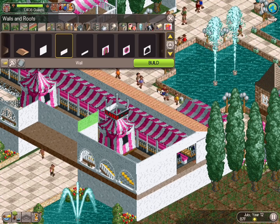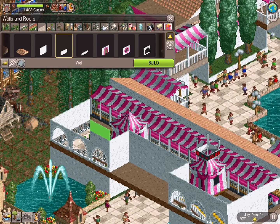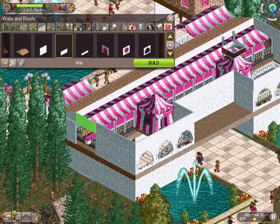So much easier way to build — when you think about RCT originally, you had to adjust the height every single square, every single side. It was such an arduous process, whereas this is just so much easier now.